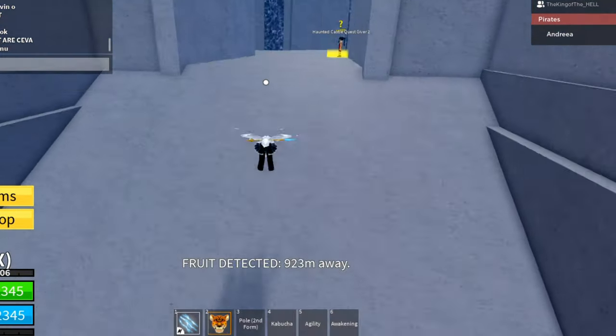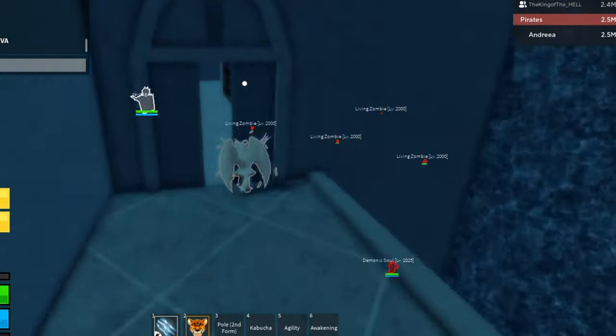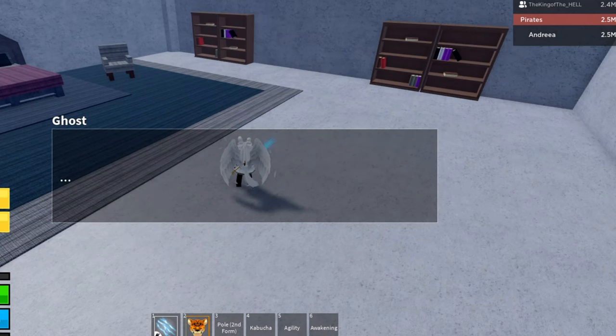After finishing this part, we have to go to the main castle and go to the room on the right side of the stairs with an NPC named ghost inside that room. Talking to the ghost will make the screen turn black again.